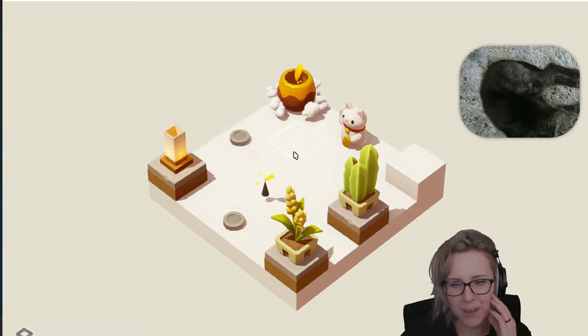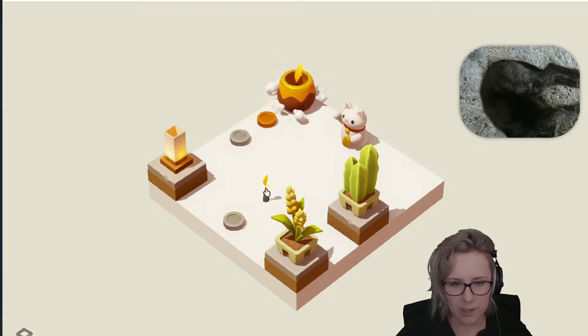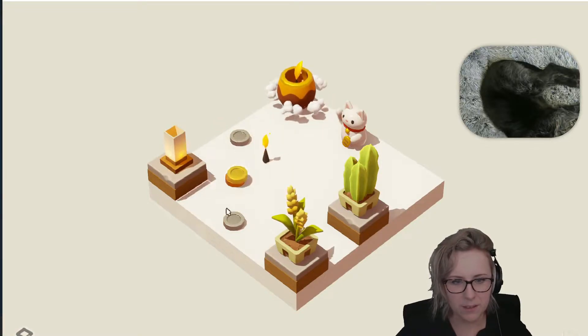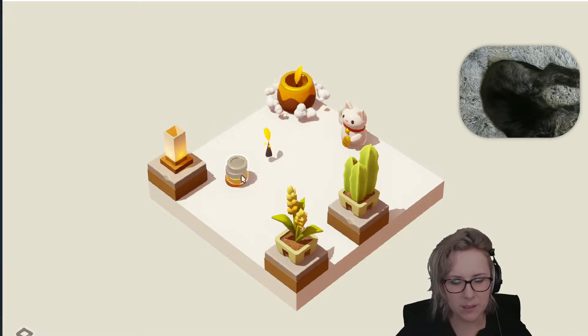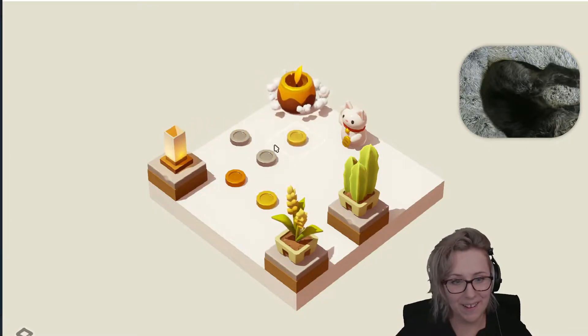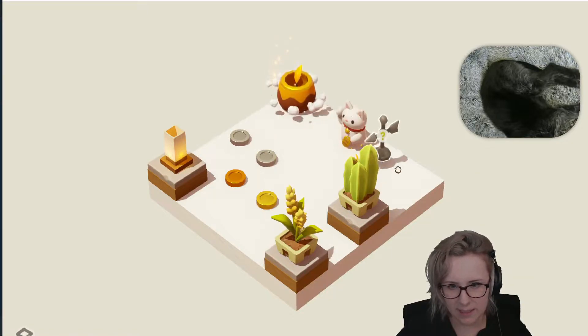It gave me a coin — so I can get rid of things I don't want for more coins. Oh, that's a bronze coin, this is a gold coin — they're actually different colors. You can stack them, that's nice. So what's the point? I hit it and made a new coin. The point is just to throw coins in here and get things.